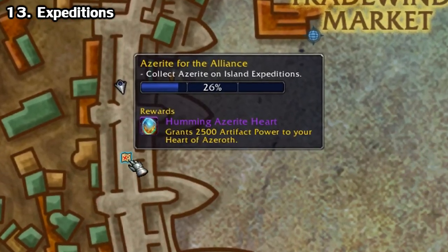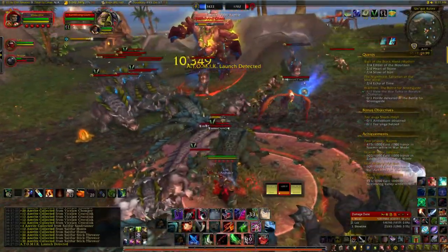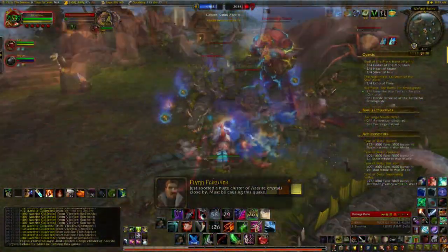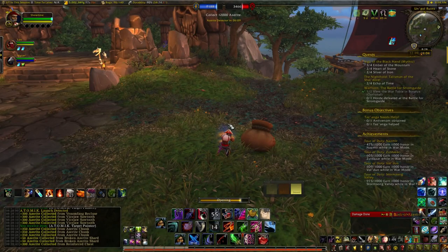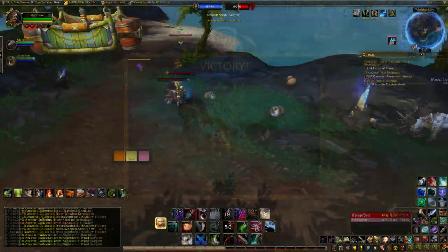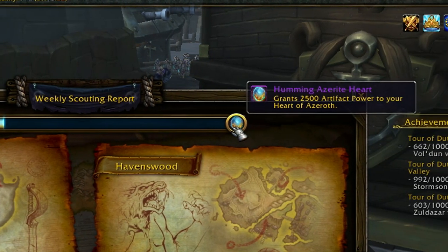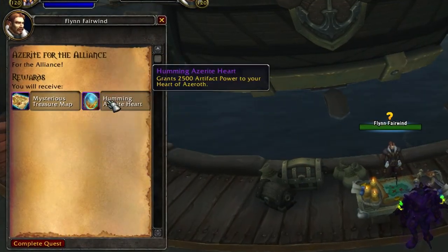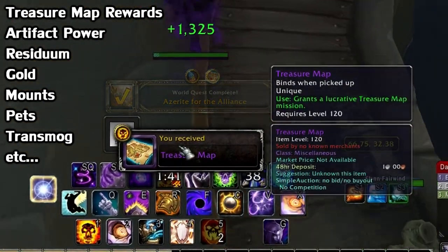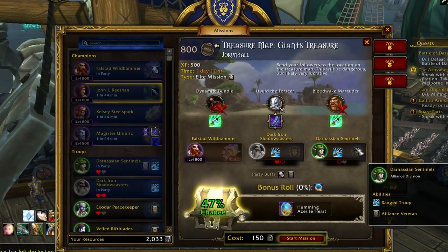At the docks of your main city you'll find a table to queue up for Island Expeditions. Basically they're short 15-ish minute scenarios where you're pitted against the enemy faction in a mad scramble for Azerite. You kill enemies, save NPCs, mine nodes, and open chests — whoever gets to a certain amount first wins. At the end of each round you can get Azerite, transmogs, mounts, all sorts of stuff. If you click on your table you'll notice a progress bar — you can fill this up once per week for a bonus 2500 Azerite. You'll also get a treasure map which unlocks a lucrative mission from your mission table, and this can give you artifact power, resources, residuum, gold, and even mounts.